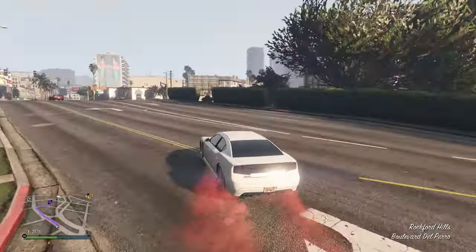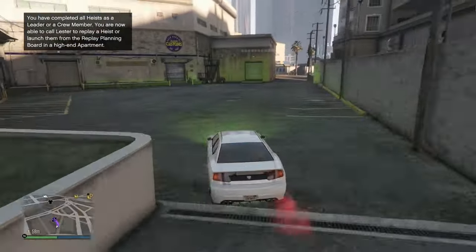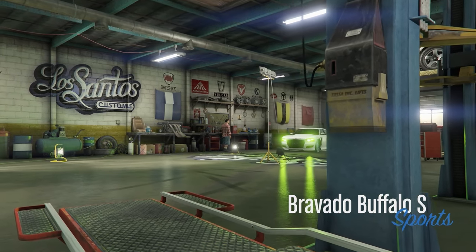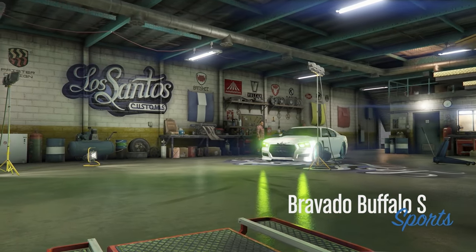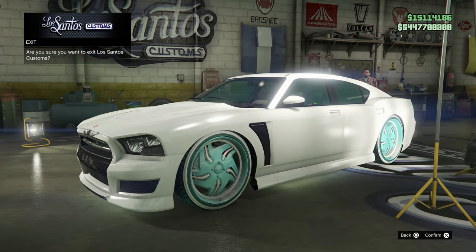Make your way to LS Customs and drive inside. Once you drive inside and look at your rims, you will see that they actually lit up blue. It only works with these specific rims, and like I said, they have to be modded.